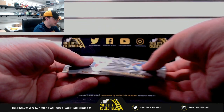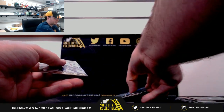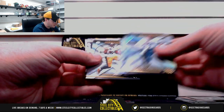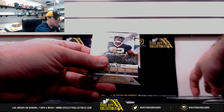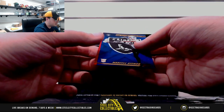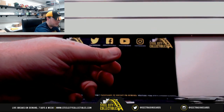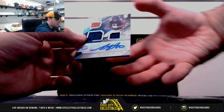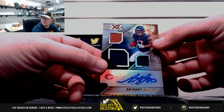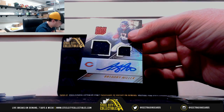That's the second Baker auto we pulled today — the other one was a patch auto out of Majestic. Griffin, Jones, A.B. John Hanna out of $99 Vanguard. Marcel Ateman rookie out of $1.99, Marcus Davenport out of $2.99. And our final hit — out of $1.99, triple swatch auto: Anthony Miller of the Bears. Nice hit there too. Going to the NFC North — that's Josh W.